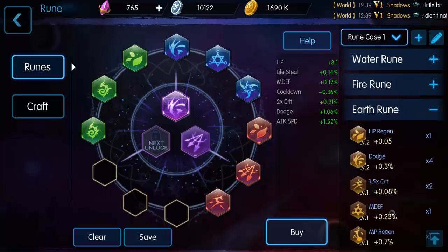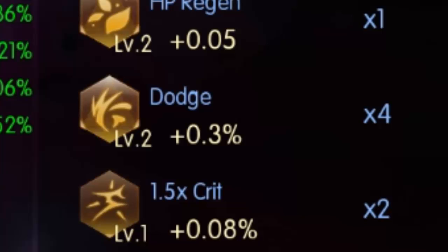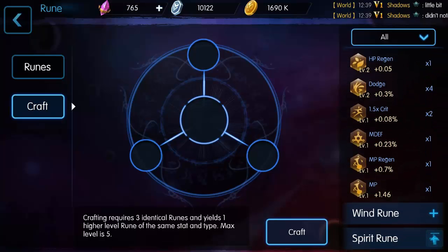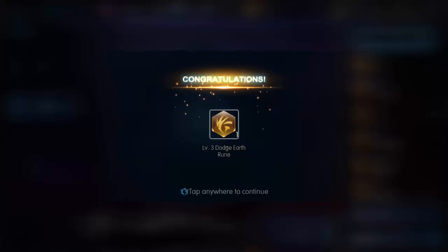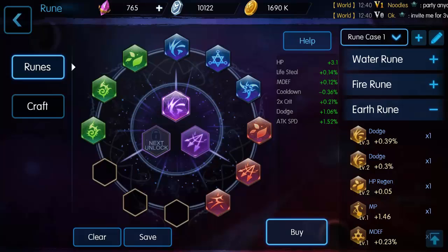We crafted them and they went into the earth runes category. I now have four dodge twos — so we're going to do something awesome and make a level three. Go to Craft, back to earth, and now we have a level three dodge rune. That's awesome. So now we can go back to earth runes where we have a three, two, and two — we'll inset those and save it.